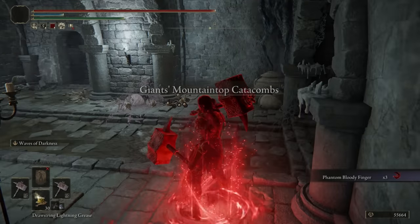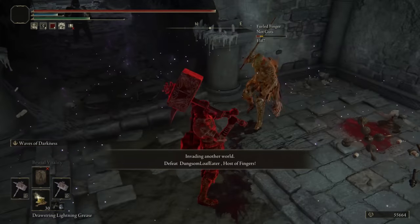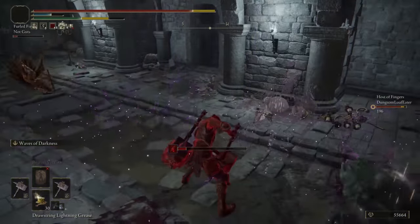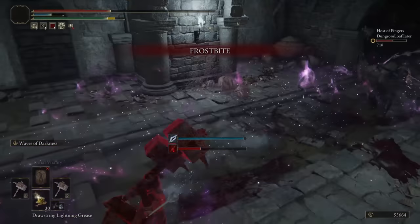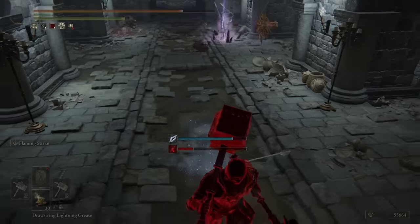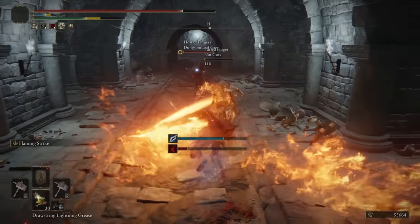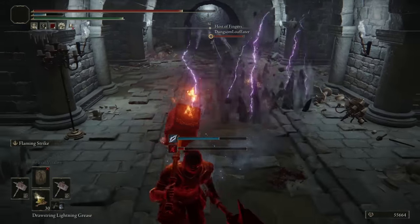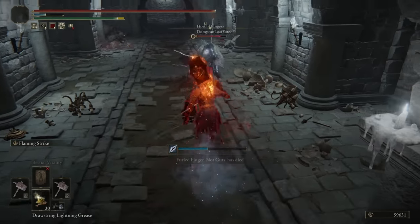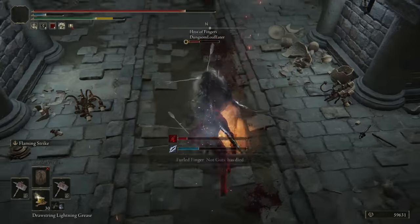Moving into the next invasion — we are in the mountaintops. Is this going to be another one of those spawn-in and get a kill with Waves of Darkness moments? That's for the host. Oh, I got frostbitten by the trap. What continued to hit me there? Might have been myself. The roll catch with Flaming Strike off of the jumping attack worked so well. Stop stepping on that button, Host! Damn it! Bonk!